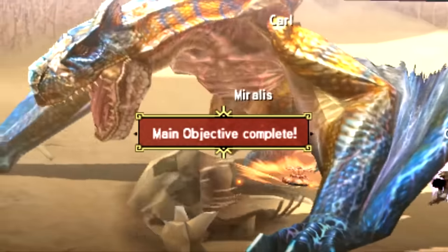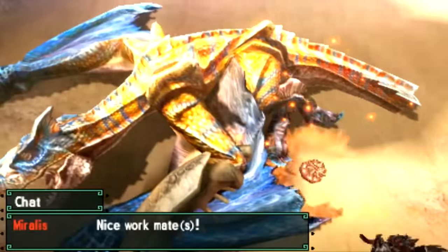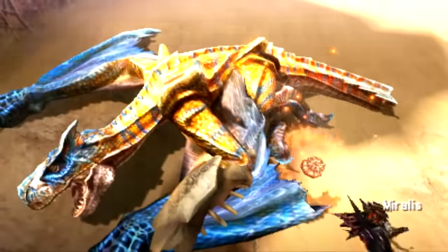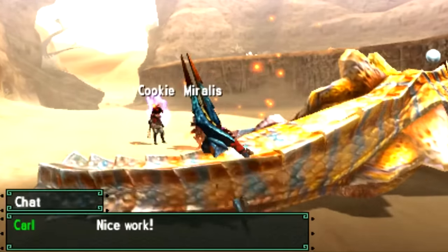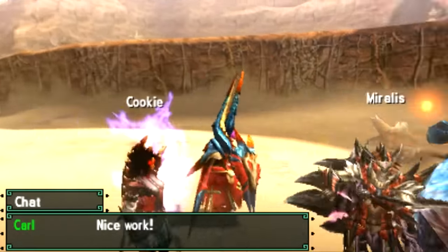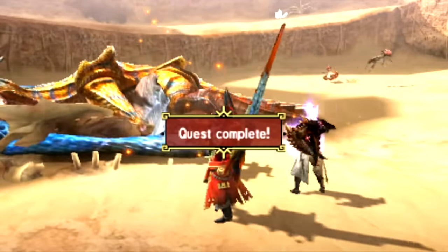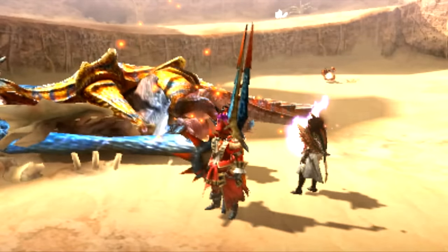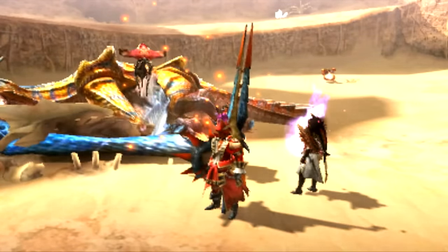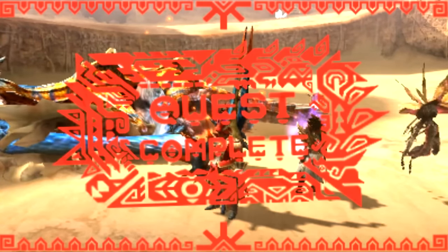That's going to do it everyone — it's been your boy Dakdano, aka the Dig Dug himself. Thanks so much for checking out this video on Grimclaw Tigrex. Yes, there are things I left out intentionally — I can think of about 10 — but they aren't critical to the fight. I want you to go in with the knowledge you need to complete the quest, but leave some finesse for you to discover yourself. As always, let me know what monster you want to see next, and take care.